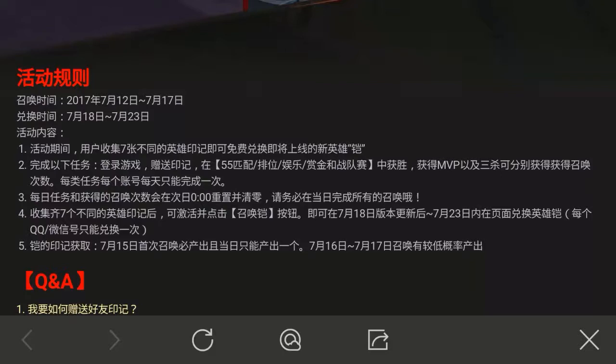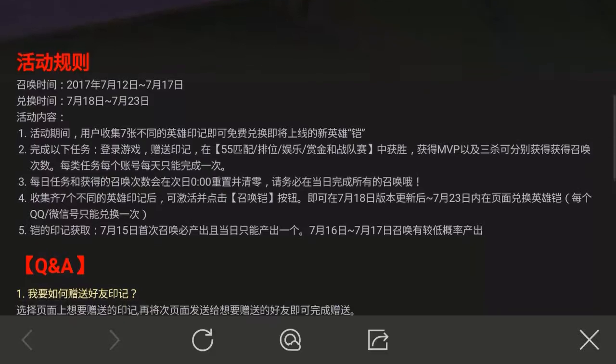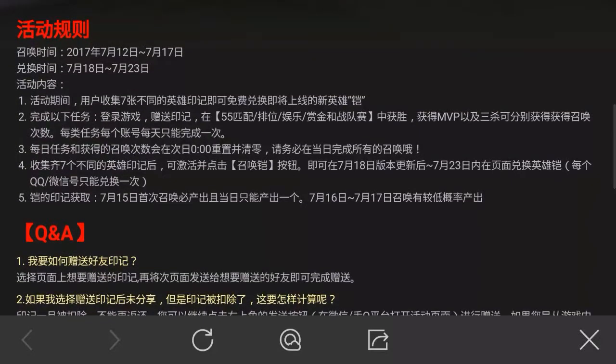If you were trying to stack summons, don't do that — you have to make sure you use them the same day. After collecting the seven different hero marks, you can activate the hero Kai button.